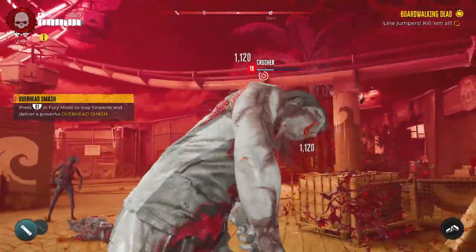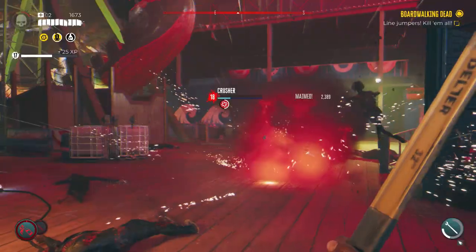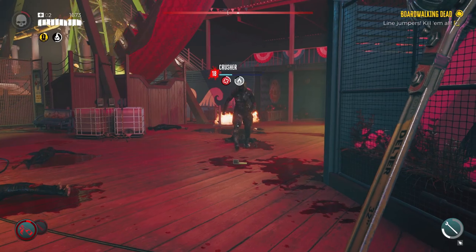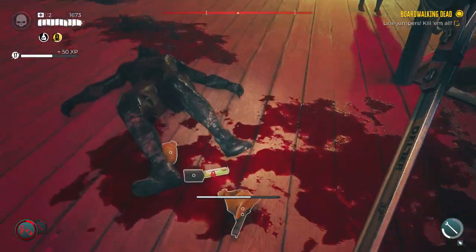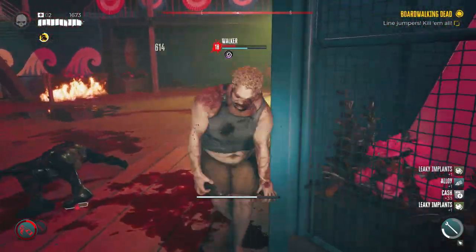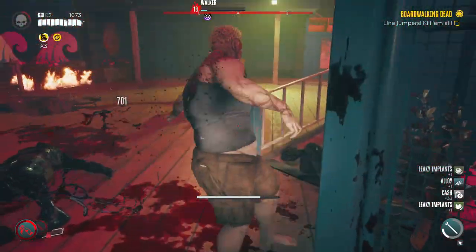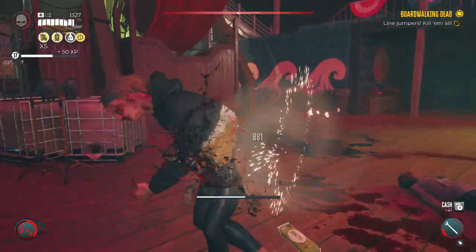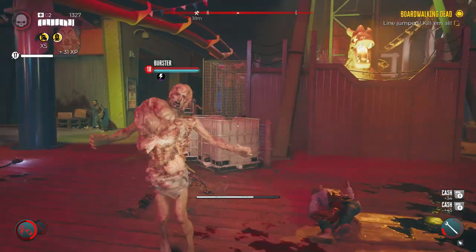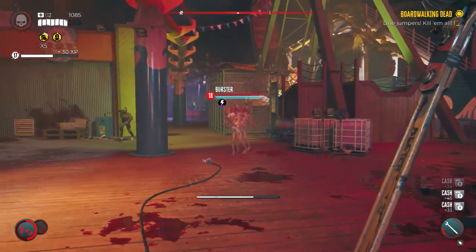Look at him — my pipe bomb took him out. Throwing some molotovs — the regeneration on that is maybe 30 seconds. Killed the big guy there, taking out the walkers now. Another big guy spawns — he's the one who spits, like a big spitter boomer from Left 4 Dead.